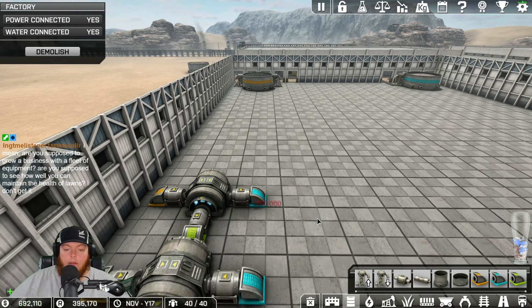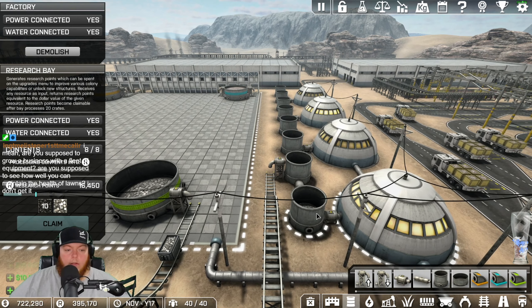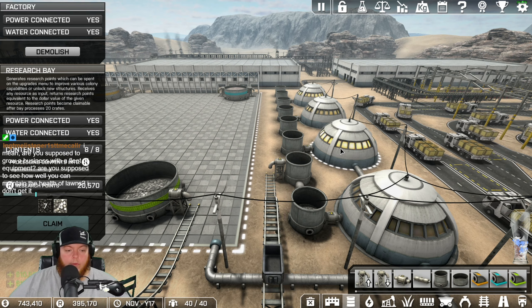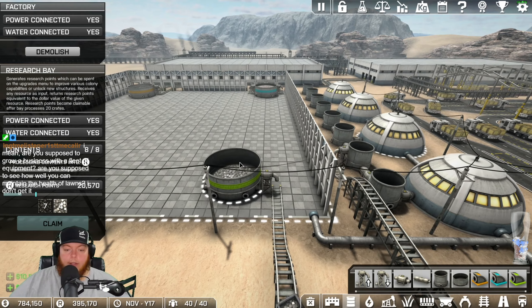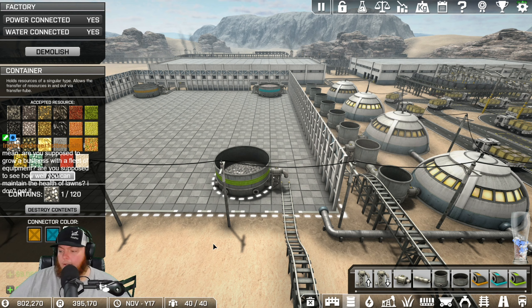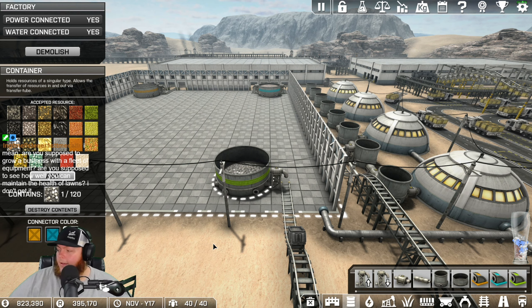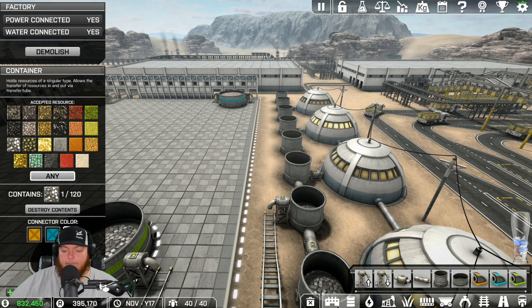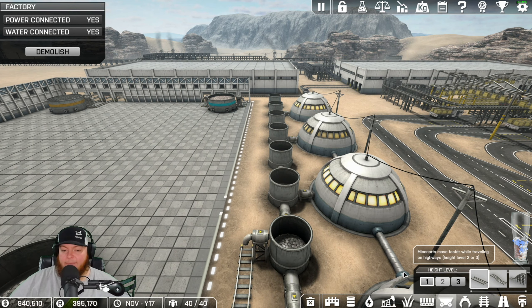Let's do three mine carts instead of just one. We still have some coal in the system too, but there's actually not any extra right now either until I make some more. I could make that a loop cart if I really wanted to, to really get it going. Look at that - it's just keeping up with it.